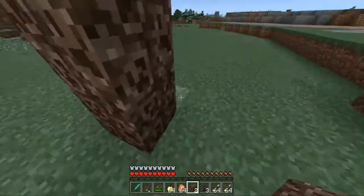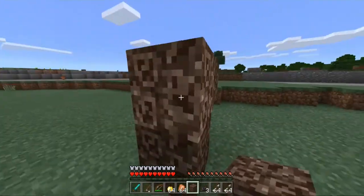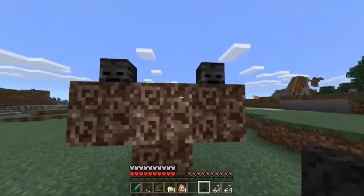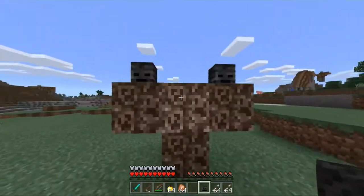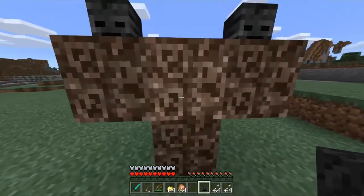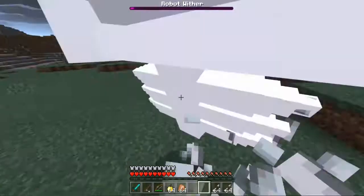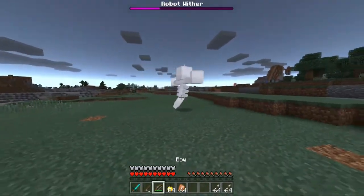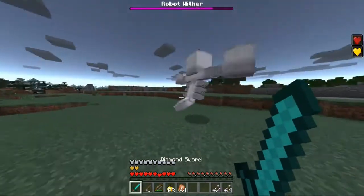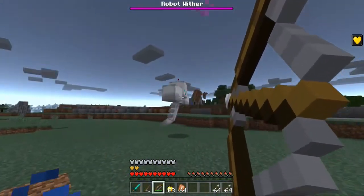All right guys, here we go — we're gonna spawn this bad boy. We put one here, one there, then put some arms on him, and now we just place this skull right here. I don't think he's ready for me, so I'll give him a second. Are you ready? I'm giving you five seconds — five, four, three, two, one, let's go!